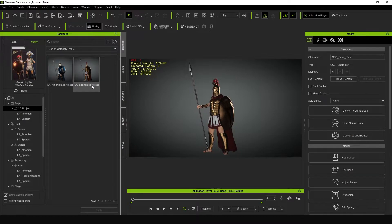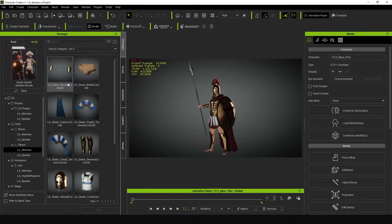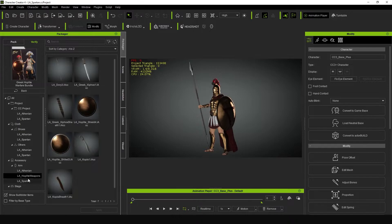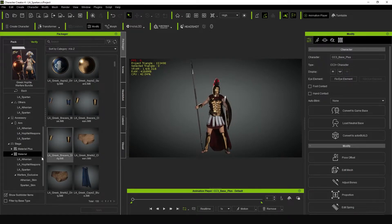You do have the project files for both the Athenian and the Spartan to get you started right away if you choose. But it also includes all of the components like the shoes, the clothing, the armor, as well as all of the weapons seen with each of the packs.